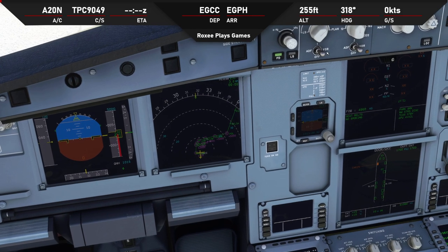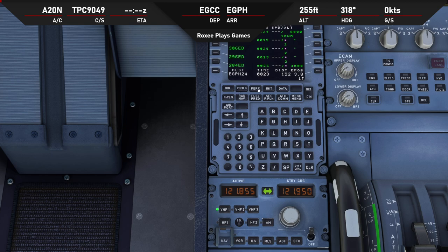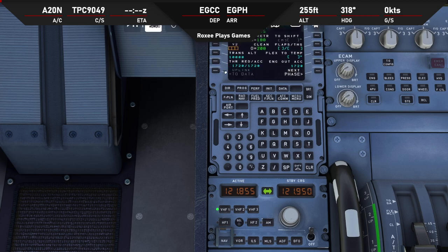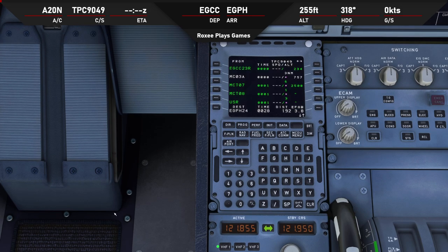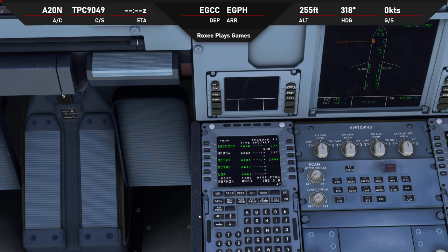The final thing we need to do on the MCDU is our performance - V-speeds and flaps. We're taking off flaps 1. We just double-click each button to move the V-speed to the scratch pad and then confirm it. Transition altitude we know was 5000 feet from the charts, so we put that in. That's our MCDU done and ready to go - there are a few more bits we can do for professionalism, but that's the basics needed to fly this plane and fly on VATSIM.